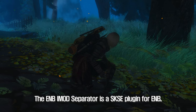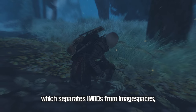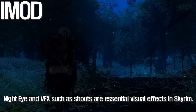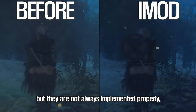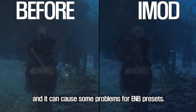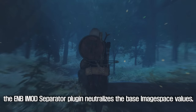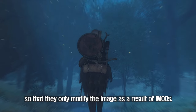The fourth mod to introduce is ENB-IMOD Separator. The ENB-IMOD Separator is a SKSE plugin for ENB which separates IMODs from image spaces, fixing night eye and VFX without workarounds. Night eye and VFX such as shouts are essential visual effects in Skyrim, but they are not always implemented properly and can cause problems for ENB presets. To address this issue, the ENB-IMOD Separator plugin neutralizes the base image space values so that they only modify the image as a result of IMODs.